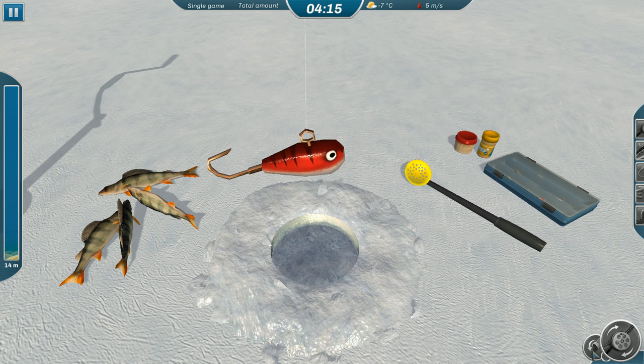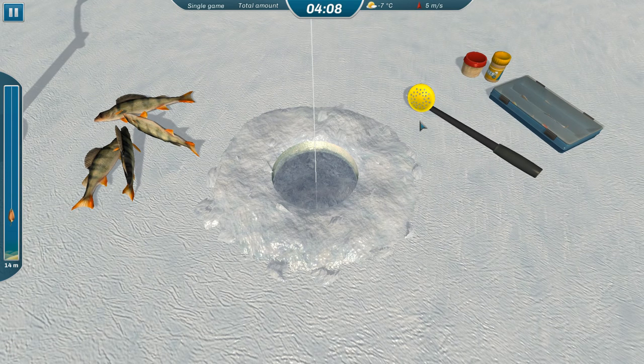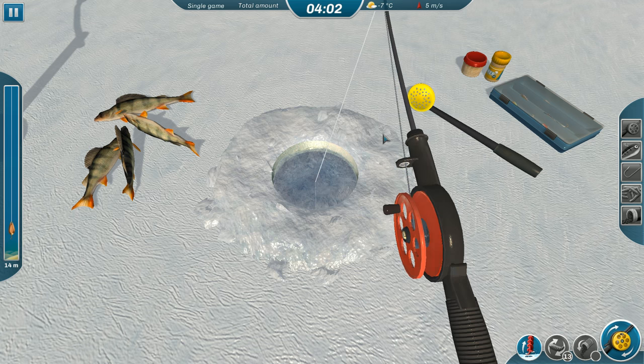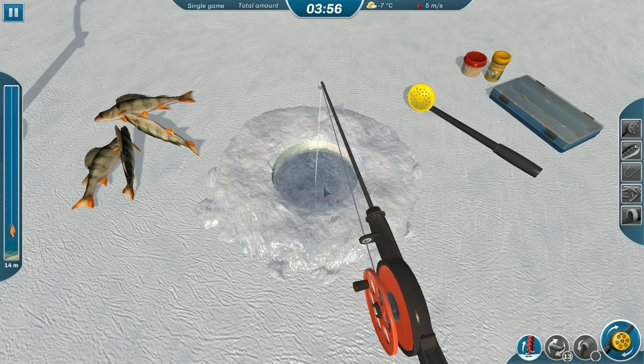I can't leave — all right, one more and then we'll go dig another hole. Throw it in there boys. So this is Ice Lakes — let me read the description: 'Ice Lakes is the ultimate ice fishing game with a sandbox approach to wintertime fishing, rare subjects, stunning graphics, realistic physics, fish behavior system, and a wide selection of fishing gear.' We'll have to check that out.